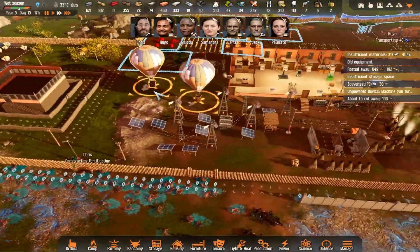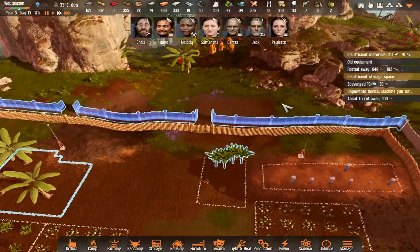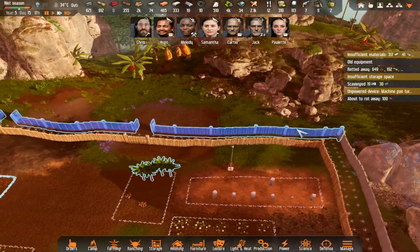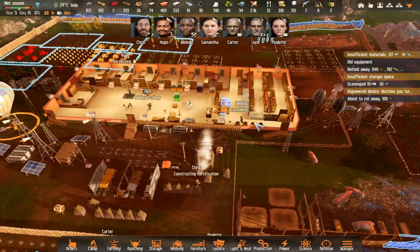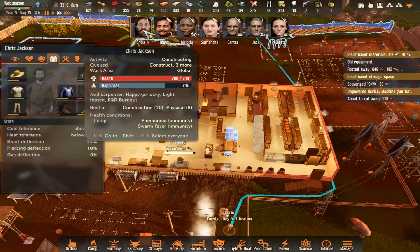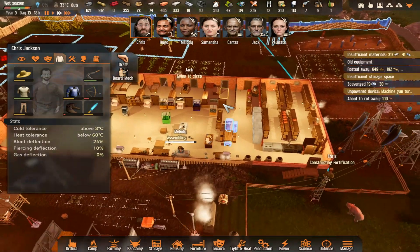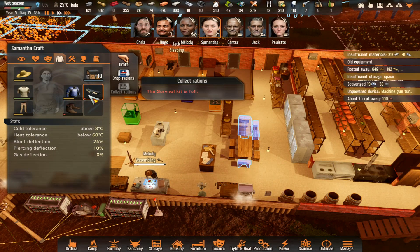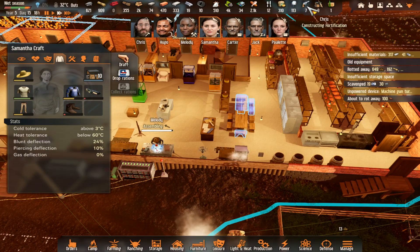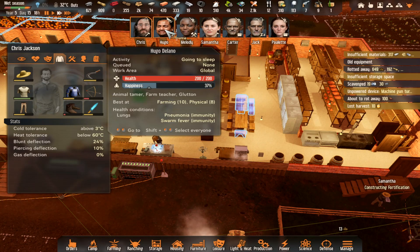We've got cement so we could put some more of these walls. They're still working on that wall - we'll get that wall finished. What's Chris doing? He's going to construct that wall. So while he's doing that, Sam, you need a weapon. Let's have a quick look at everybody's weapons.